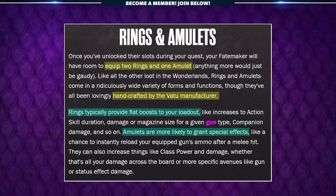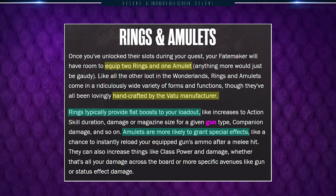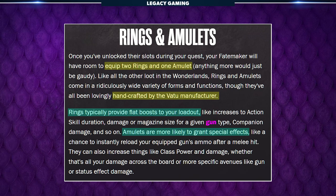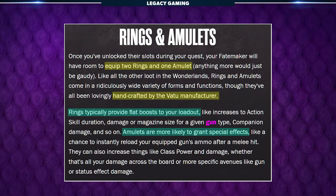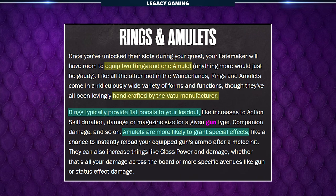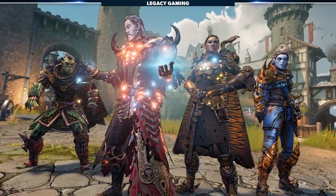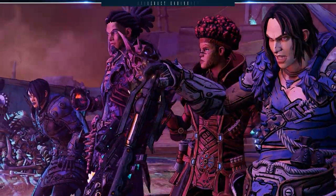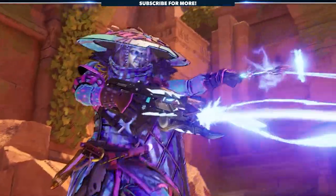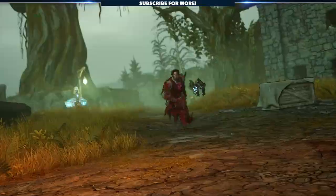Amulets, on the other hand, are more likely to grant special effects — like a chance to instantly reload your equipped gun's ammo after a melee hit. They can also increase things like class power and damage, whether that's all your damage across the board, or more specific avenues like gun or status effect damage. If you're someone that obsesses over character builds, amulets and rings provide yet another layer to that process, giving you vastly more to consider but making you all the more powerful.